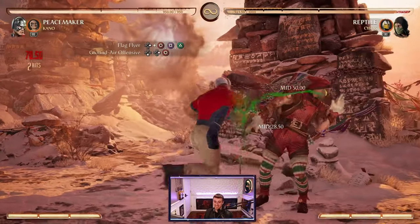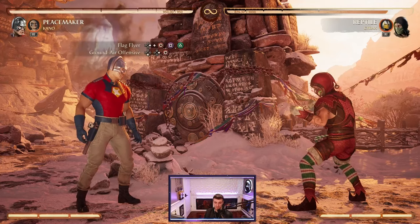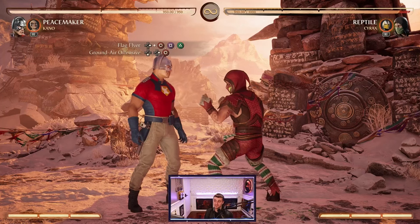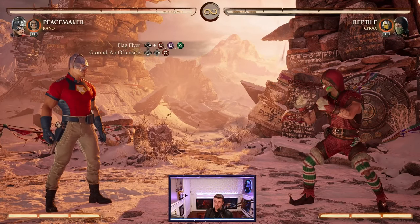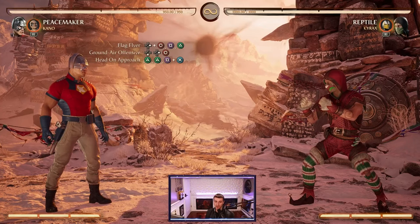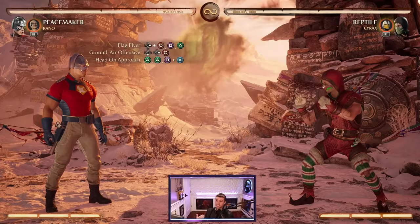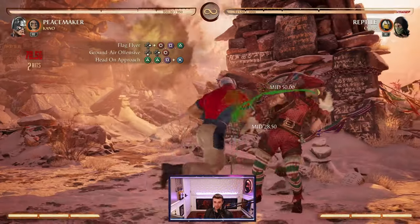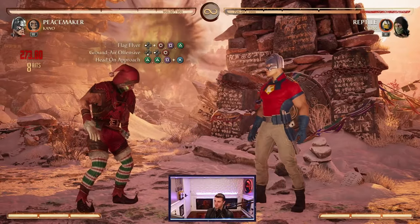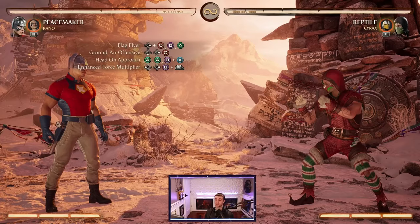Forward 4 is actually a mid, it leads into another mid, and then ends in a third mid. On that last hit you actually get a launcher, so we can special cancel into another special move. With the ground air offensive we can actually call in Eagly for that low, and this will pop up the opponent. What's great about this sequence is it doesn't require any bar meter. Once we get that pop-up, we go right back to the head-on approach string — 2-2-1 plus 3 — and connect it.